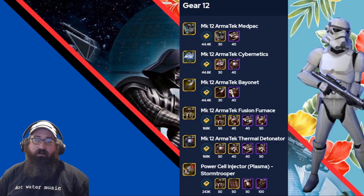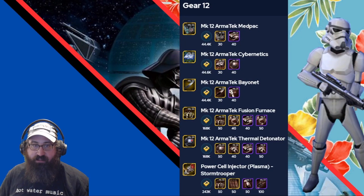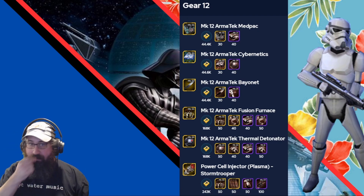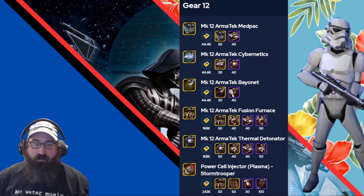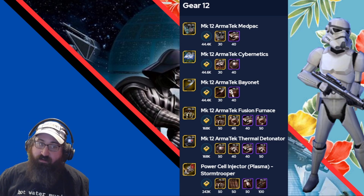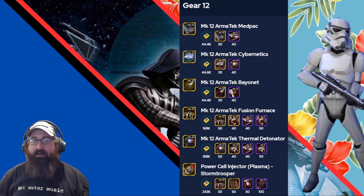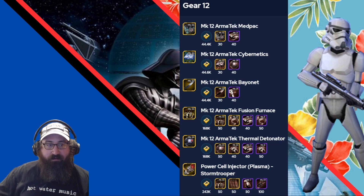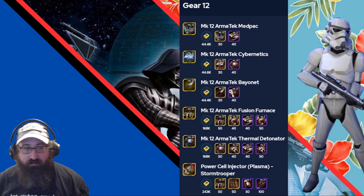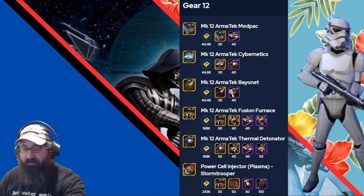Next week, I want to get Stormtrooper up to G13. He requires three sets of med packs, so that's 120 med packs, and two sets of Fusion Furnaces, so that's 100 of those. I use those a lot for my Relic 9 scrapping, so I might miss out on a G13 this week, or maybe I'll go a different route. We'll see how that works out.